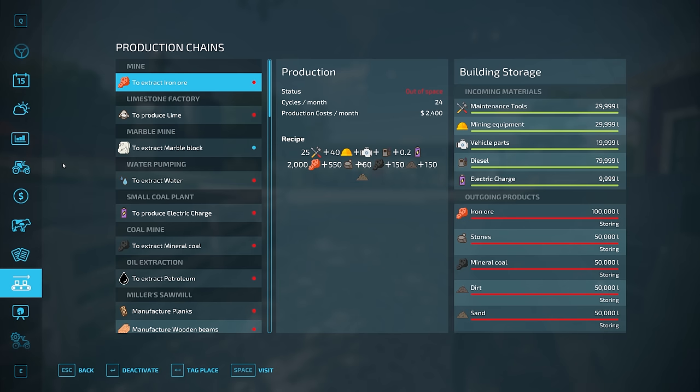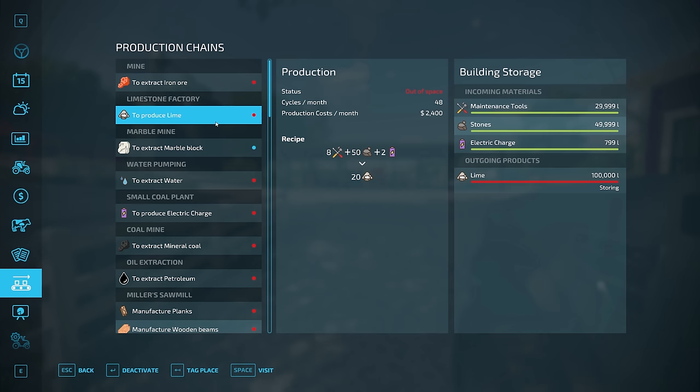At the mine, we need maintenance tools, mining equipment, vehicle parts, diesel, and electric charge to produce iron ore, stones, mineral coal, dirt, and sand. A lot of this production requires electrical charge — and since we cannot buy electrical charge anywhere, we need to produce it. Getting electrical charge up and running is key. The limestone factory requires electrical charge, stones, and maintenance tools in order to produce lime.